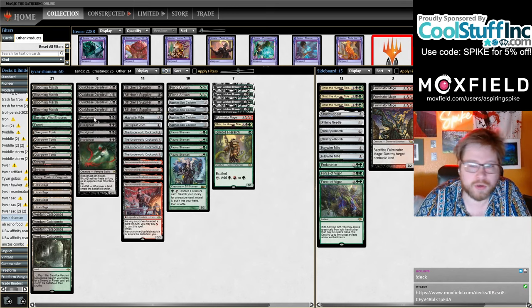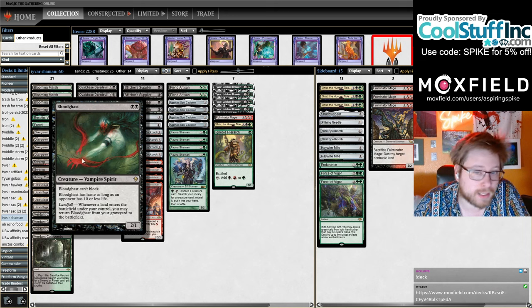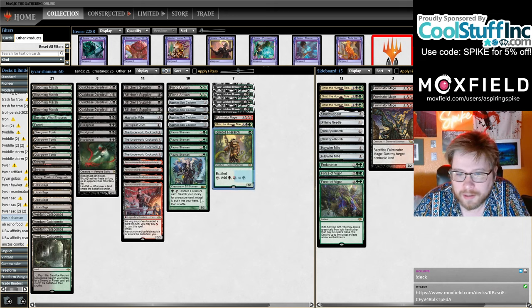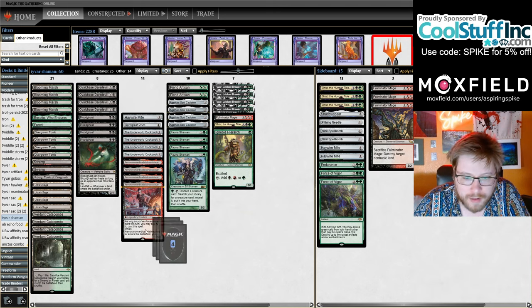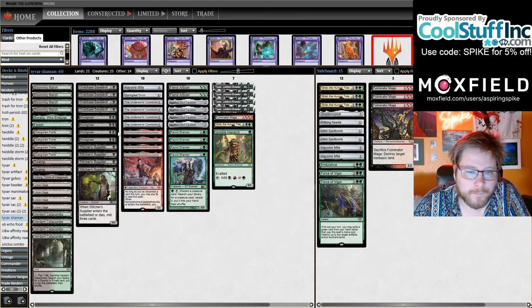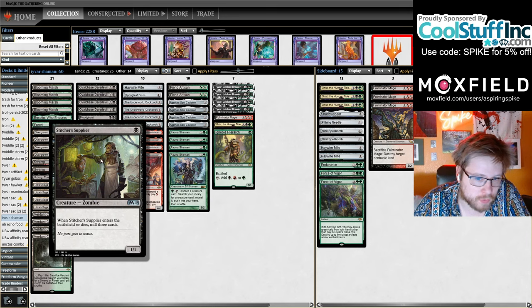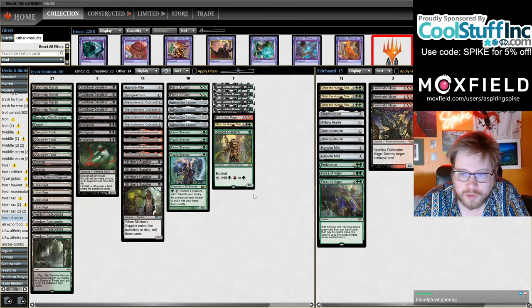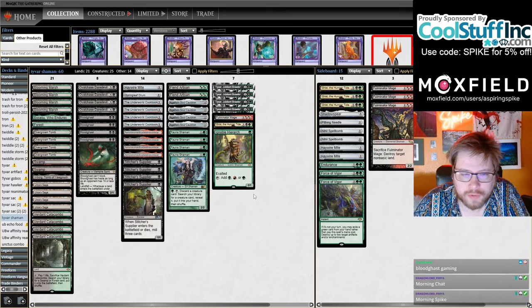With all the activated abilities from Asmo and Fauna Shaman, plus a few bullet tutor targets like Fulminator, Grist, Hierarch, and a couple Fiend Artisans, your Cauldrons become very good game pieces. I'm excited about Cauldron alongside Bloodghast with Fulminator — being able to sack it turn after turn is pretty exciting. Giving Bloodghast relevant activated abilities has been very exciting. Same with Stitcher's Supplier: it has a low floor when you're not milling something relevant, but in this deck it'll eventually get Cauldron value and grows your Fiend Artisans.